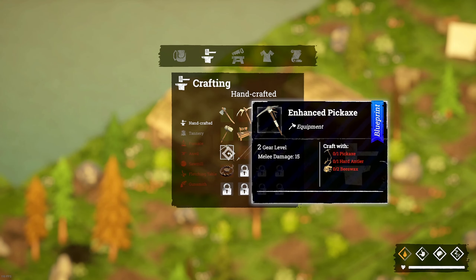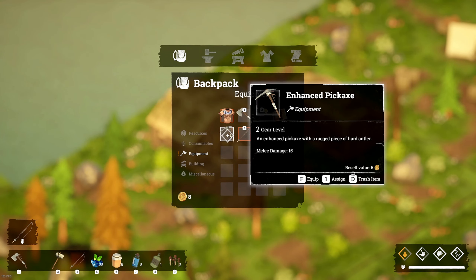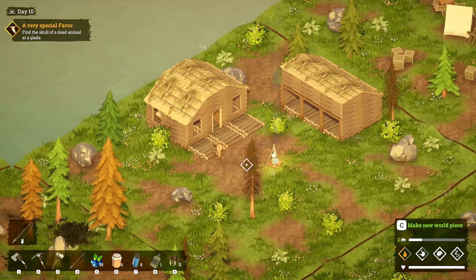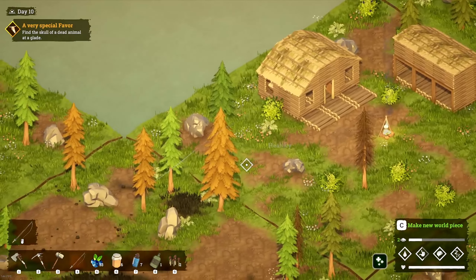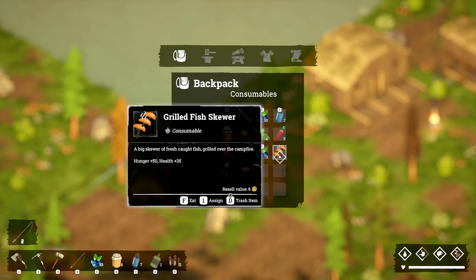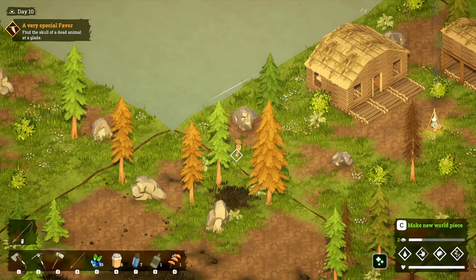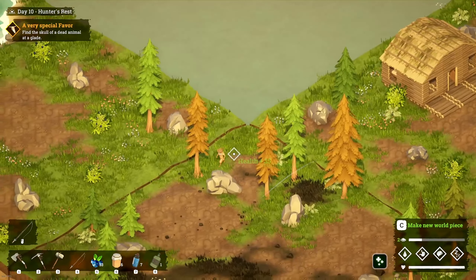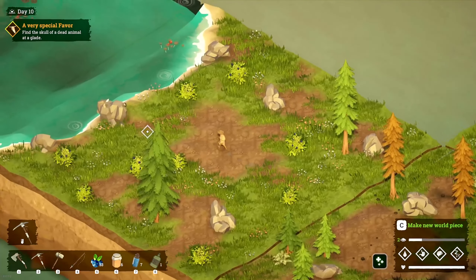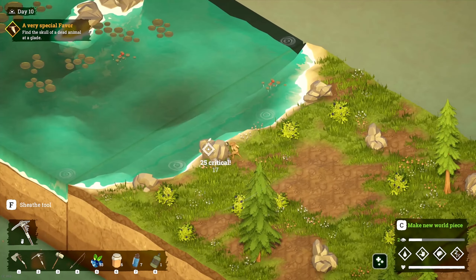We have enough now to upgrade, so let's craft this - there we go, nice! That's going to allow us to go and grab the tin. We're okay for food. Let's see if we can grab this tin now - hopefully we can with this pickaxe. Yes we can! Three tin ore.